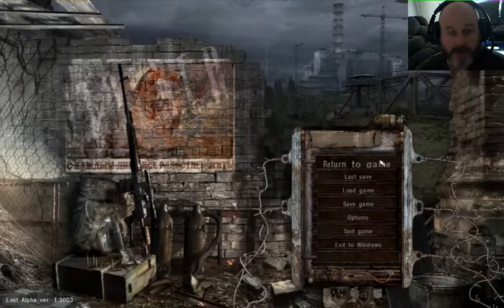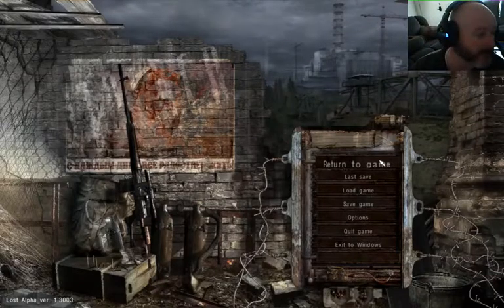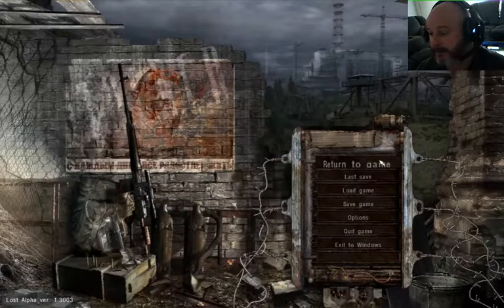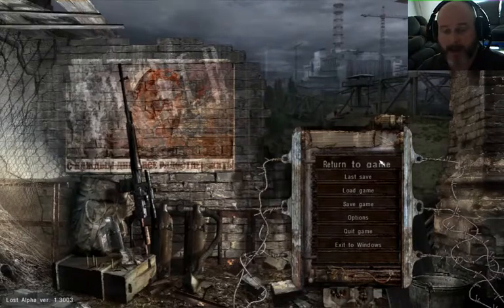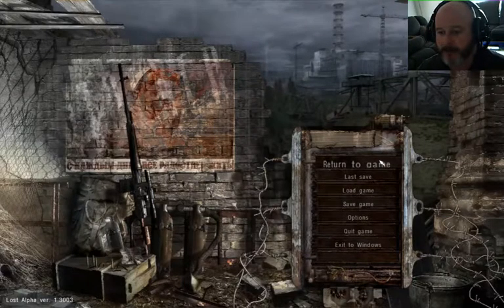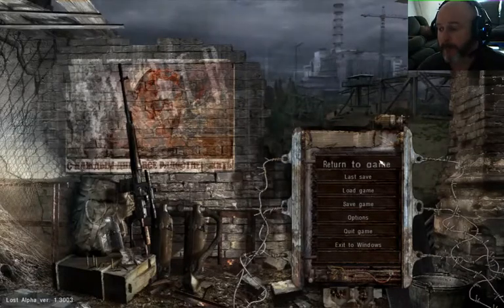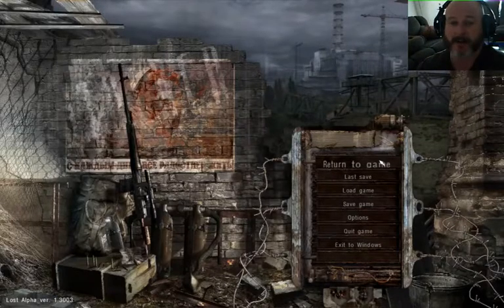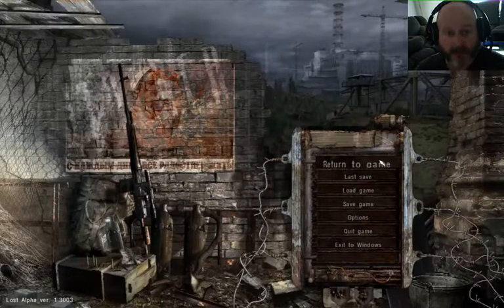Apparently with GSC's blessing, they not only created the game and released it to the public, but released it for free. You can go to moddb.com and download STALKER Lost Alpha — you get the full game. It's basically Shadow of Chernobyl but better: better graphics, better foliage. Everything is improved — it looks better, it plays better.